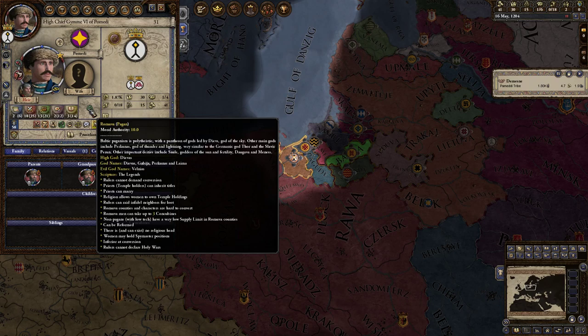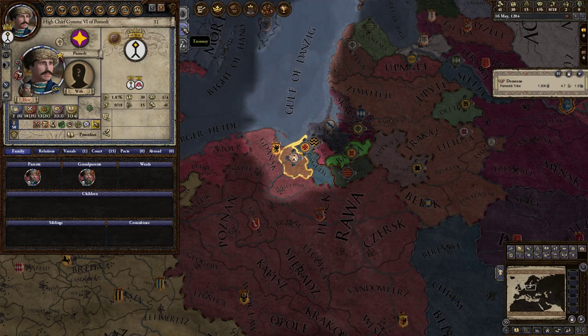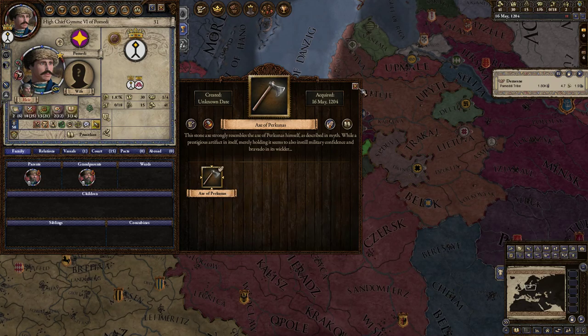Baltic paganism is polytheistic, with a pantheon of gods led by Dievas, God of the Sky. Other main gods include Pekunas, God of Thunder and Lightning — very similar to the Germanic God Thor and the Slavic Perun. Other important deities include Saule, Goddess of the Sun and Fertility, Daugava and Meness. Now, we have the Axe of Pekunas — that is absolutely outrageous. It is a random spawn-in, similar to Mjolnir for the Germanics.